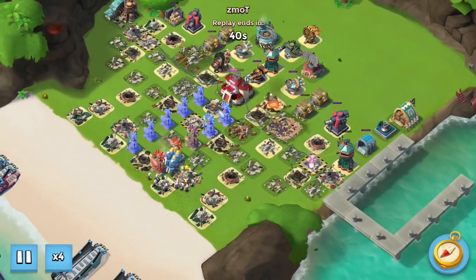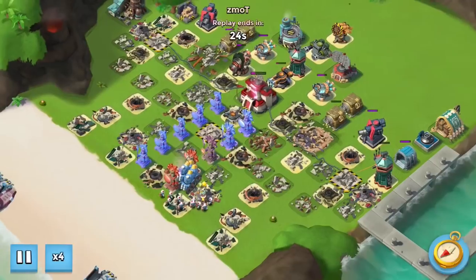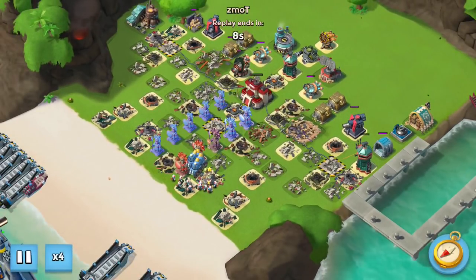This is a seven-boosted dice base with five boosted troop damage or building health, so it's got tons and tons of health — somewhere over 2 million once you add it all up.